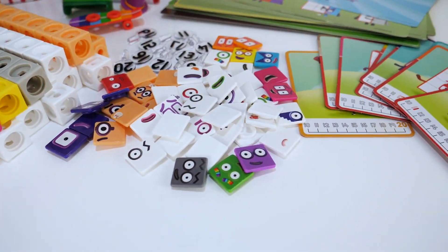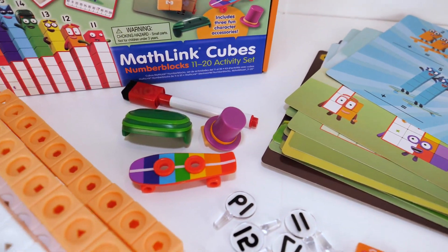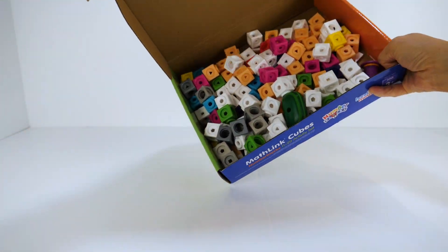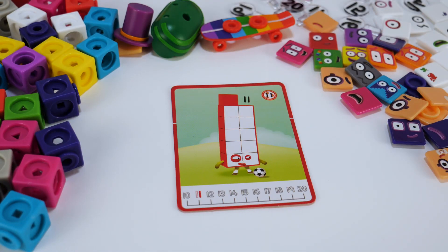Let's build number blocks 11 to 20 with Mathling cubes. 11 is made up of 10 white blocks and 1 red block.